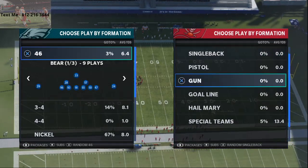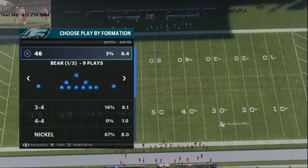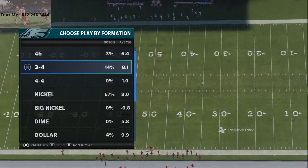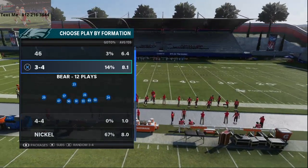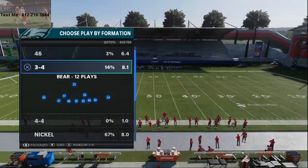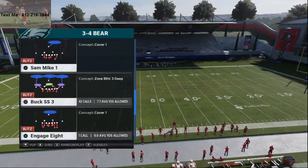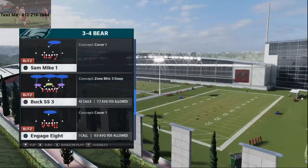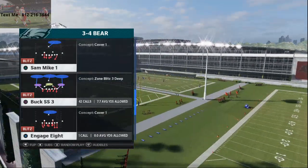The patches changed blitzes, so we are going to jump right in here. Three-four bear — this is a blitzy concept I think you're going to see a lot more from a lot of different people. We had talked about this about a month ago, right when the game first came out, I was talking about three-four bear and the buck strong safety three and what you could do with this play. One of the little tips about three-four bear, this specific play, when you press coverage...